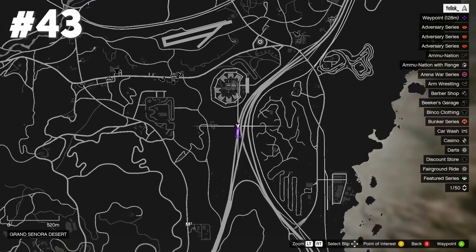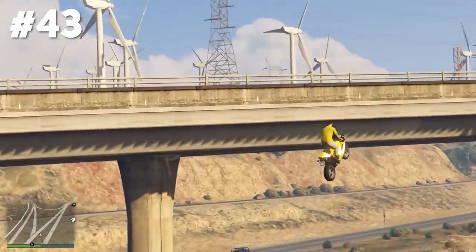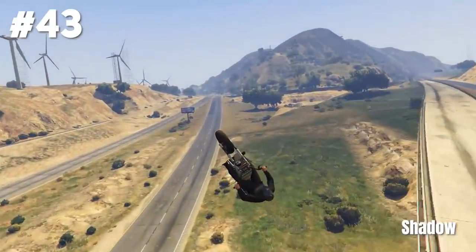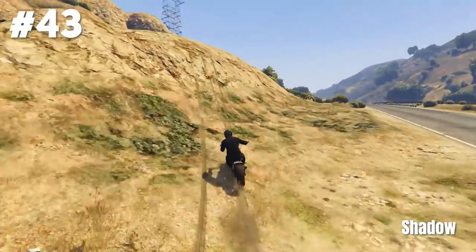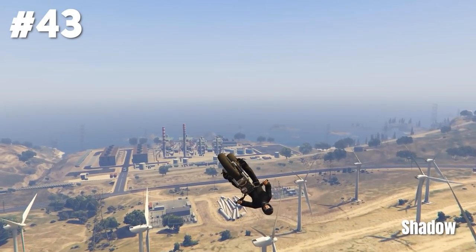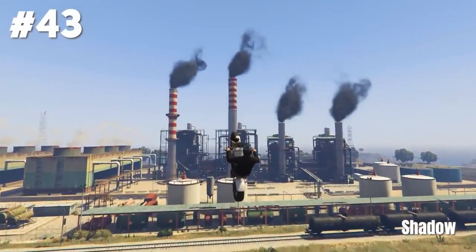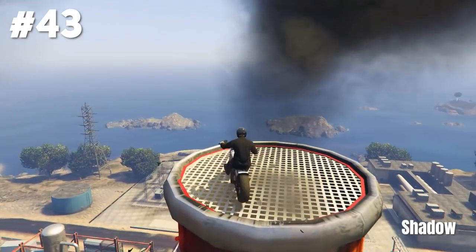Stunt jump number 43 is also located at Grand Sonora Desert. Here you don't even have to land on the road — you can land wherever you want and it counts. It was pretty hard to find a good epic version here as well, but Shadow used the death bike, jumped off the ramp, landed in the grass, jumped off another hill right through an electricity tower, kept gliding, and instead of landing on one of the windmills uses another ramp and lands on top of this huge chimney. Good job Shadow — definitely one of the best stunts in this video.